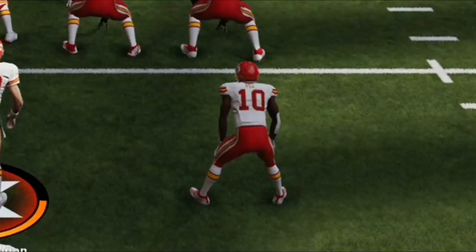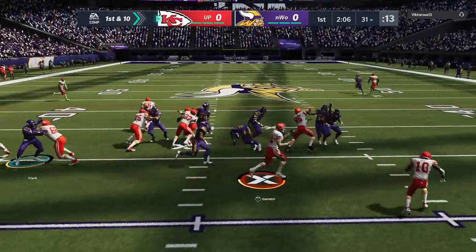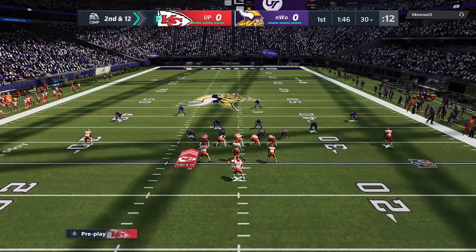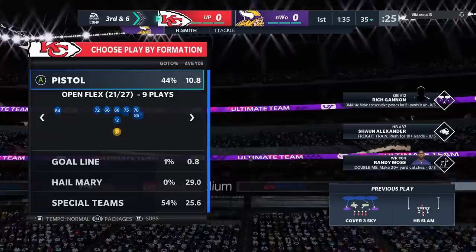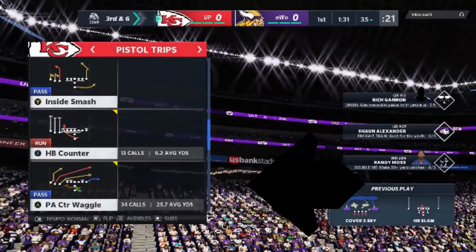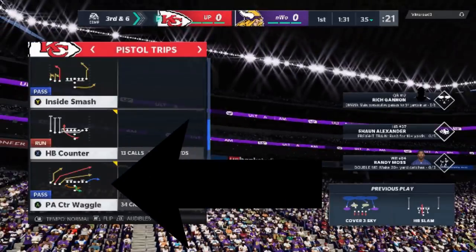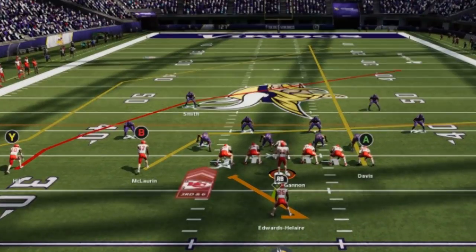The first series on offense doesn't work out too well. This was when I was trying to record some footage with Tyree Hill at running back, and it just didn't work out in this first series. I typically have a lot of success with these formations, but on the first drive my opponent does a pretty good job of shutting it down. Gets me to third and six. I'm going to go with one of my favorite passing plays in the book — the PA Counter Waggle. All I really have to do is streak the A route, and these crossing routes typically get open.